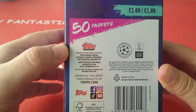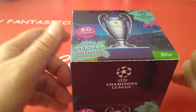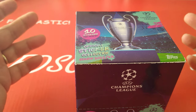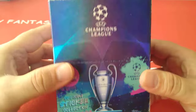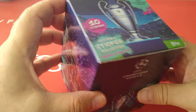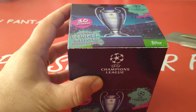One quid per packet. You can get this at Topps UK, Topps Germany, Topps France, Topps Italy, eBay, Amazon, your local kiosk — wherever you shop for your cards. We're going to rip this box open, all of it, 50 packets, and we're going to see what we pull from here. Let's do this.